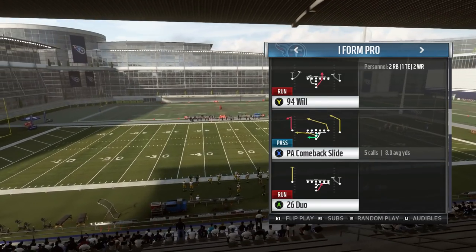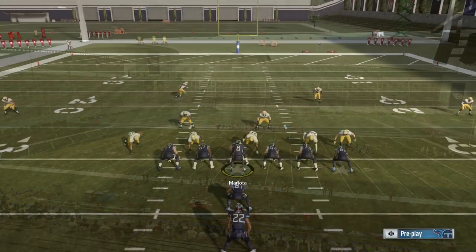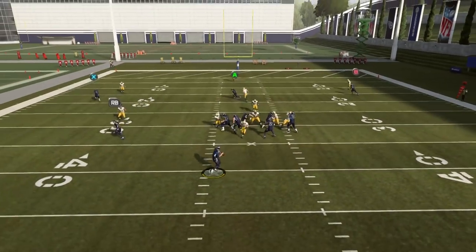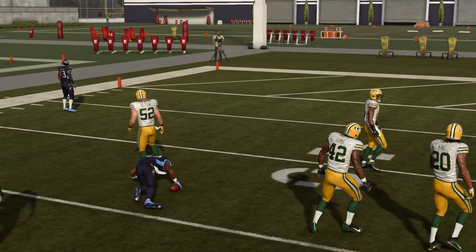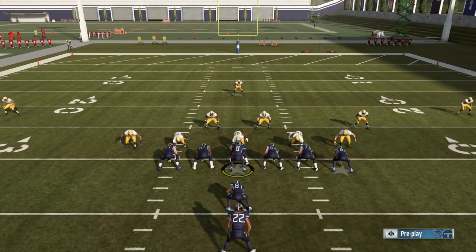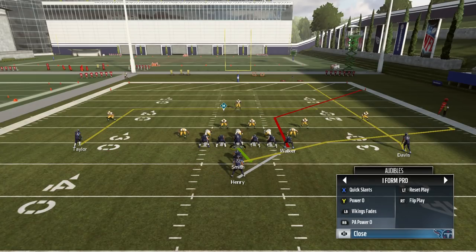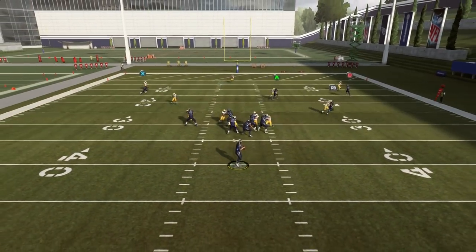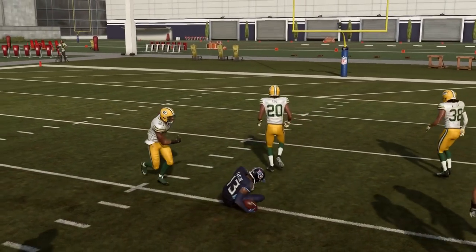We're going to go back to the iForm Pro formation and take a look at the PA Comeback Slide. This is a play that I personally like a lot but you have to be ready for it and make sure you get this play off quick. As you're going to see, the pressure starts coming — I had to throw it up to Laney Walker but he was open and made the reception. You're going to want to know where your players are and know your routes beforehand. I was able to get it right to Taylor all the way downfield to about the 15 yard line, so I recommend using plays like that and just being patient.